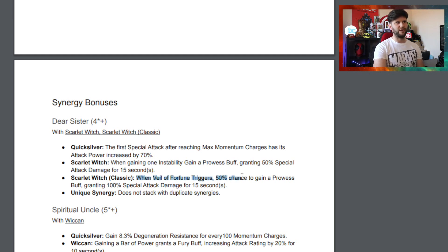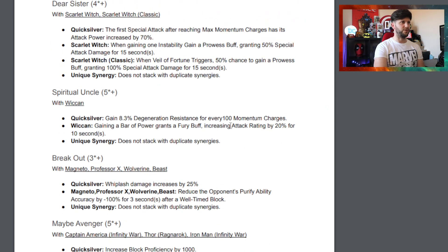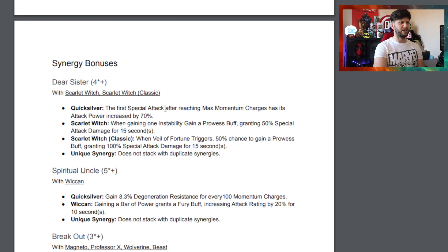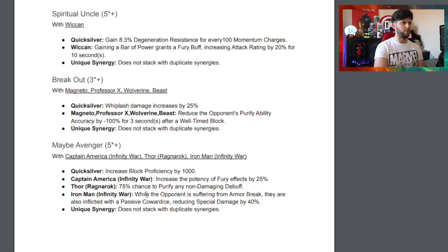There's a 50% chance to gain a prowess buff from veil of fortune - not too bad. When gaining one instability, gain a prowess buff gaining 50 special attack - same with Scarlet Witch Sigil. I'd love to try a team with Scarlet Witch Sigil. With Wiccan, Wiccan gets a fury buff whereas Quicksilver gets some degen resistance. The first special attack after reaching max momentum charges has its attack power increased by 70 - though it's annoying that's only the first special after reaching max. Spiritual uncle synergy: Avengers Infinity War, while opponents suffer armor break they get passive cowardice, reducing special attack damage.